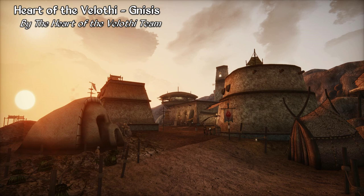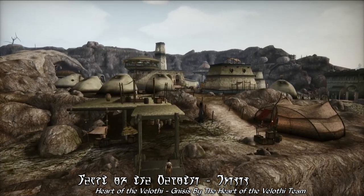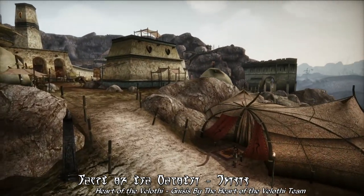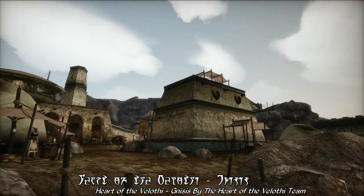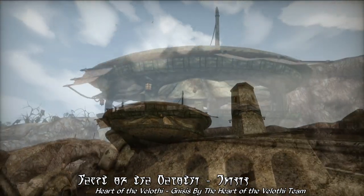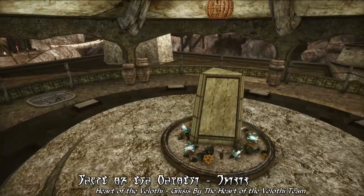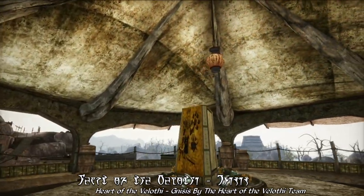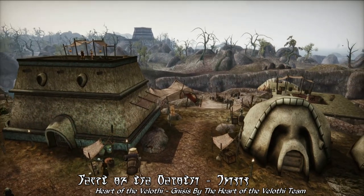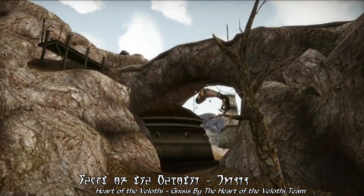Let's begin with perhaps the biggest content mod release out of this batch: Heart of the Avlathi Nessis by the Heart of the Avlathi team. This mod is a massive makeover of the city Nessis, expanding this once-sleepy mining village with new buildings, cave dwellings, and even tent-based housing for mine workers, while overhauling the visuals of much of the town with amazing new scenic additions to the Nessis Temple and the Stone Arch leading into town, designed to enhance Morrowind's alien feel.